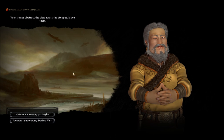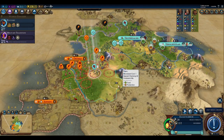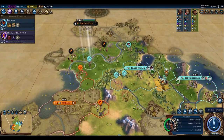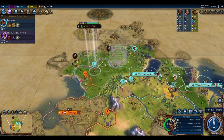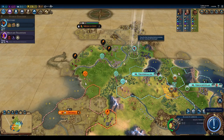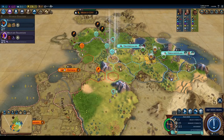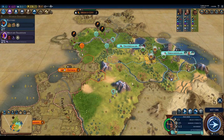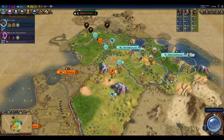They're forcing our hand, so we declare war. We fall back our vulnerable units, reposition, and launch our opening salvo — pinging multiple units and attacking. They don't manage a counterattack at all, which is a good start.